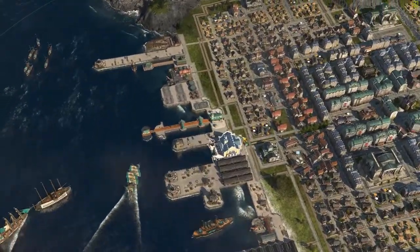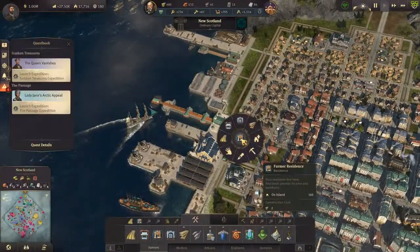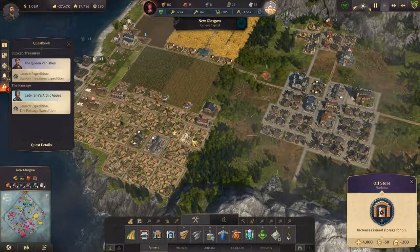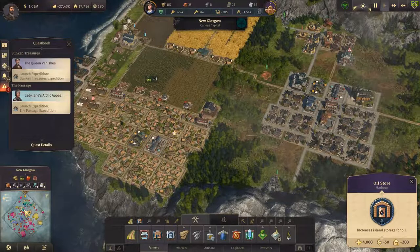Danny Boy here and welcome back to another episode of Anno 1800. So we are here at New Scotland — ooh, that's not mine... where is that... yeah it is mine.